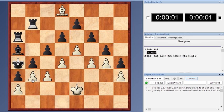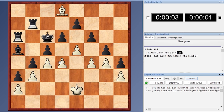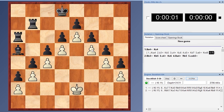Here comes b3 check, Kb5, c4 check, Kc6, d5 check, Kd7, e6 check, Kxd8, and now f5.